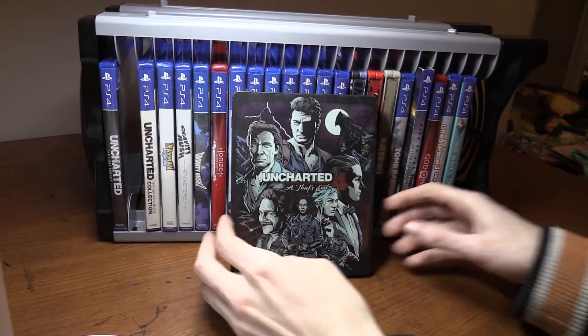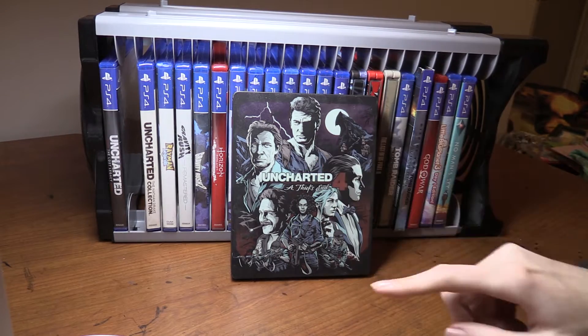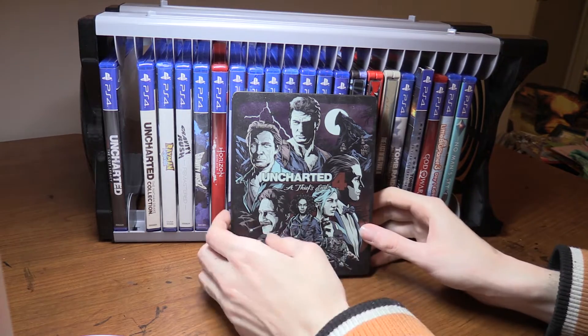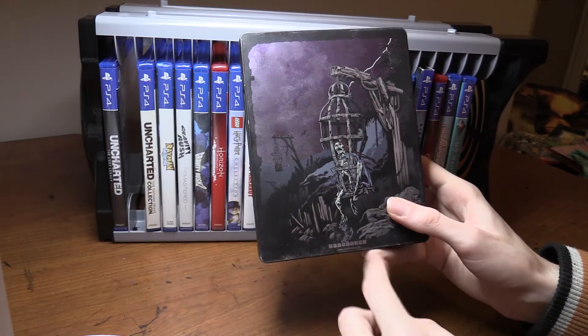Next is Uncharted 4: A Thief's End. You've got Nathan Drake, Sam, Sully, Nadine, Elena, and Rafe. This is the end of Nathan Drake's story and it's fantastic — definitely my favorite PS4 game. It's a PS4 exclusive and everything about it is great: the gameplay, the story, and the multiplayer. The multiplayer is fun, though my favorite multiplayer is actually the original Last of Us.